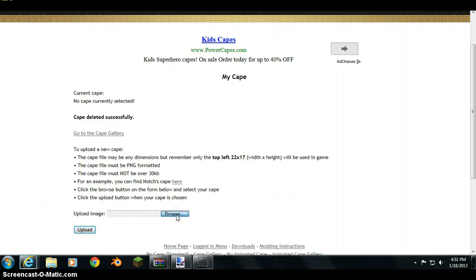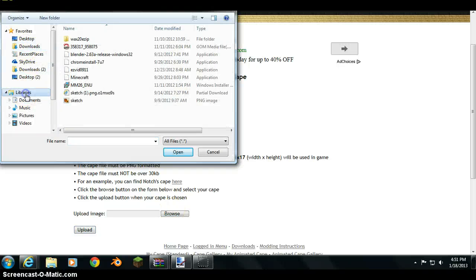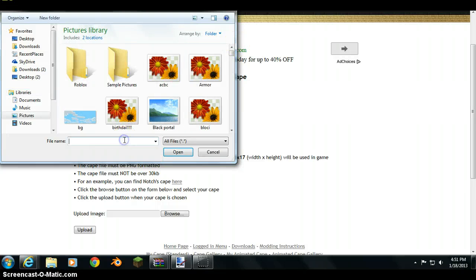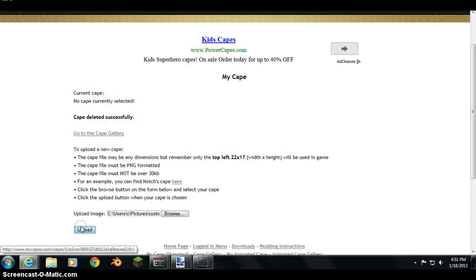Then go out of here, go to Browse, and go to wherever you saved that cape. For instance, I put mine in my Pictures folder. Go to that, find your custom cape file — mine is called custom cape 4 — that's the cape I saved. Open it, and then upload it.